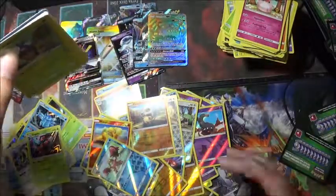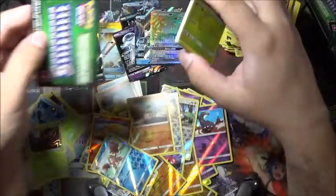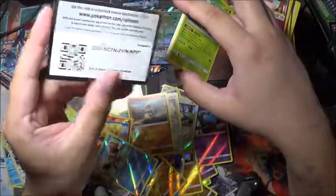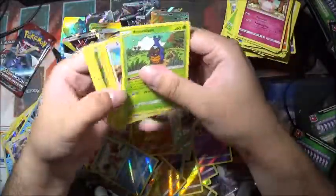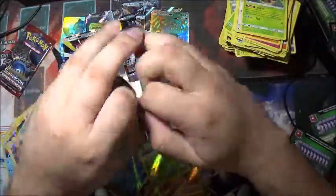Crawdaunt's a basic? This is a basic — hmm, isn't there an evolution form? A Carbink reverse holo. And the last two — are we going to get something good again?